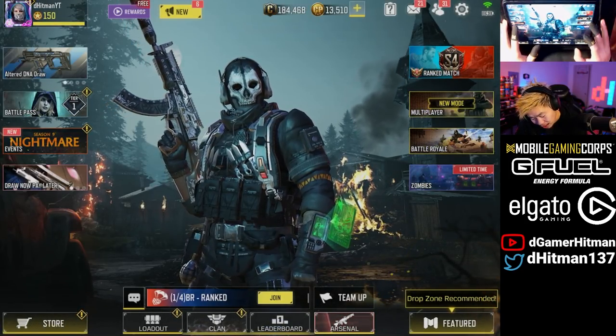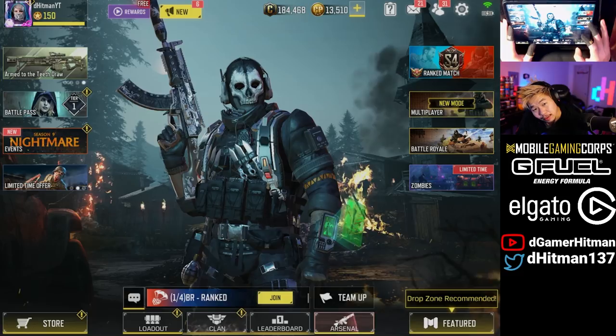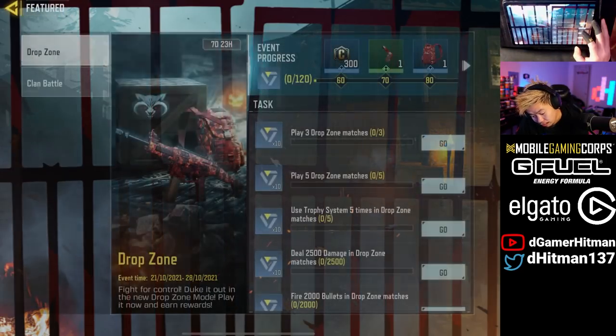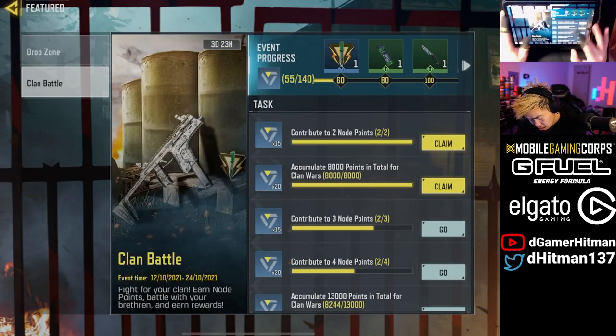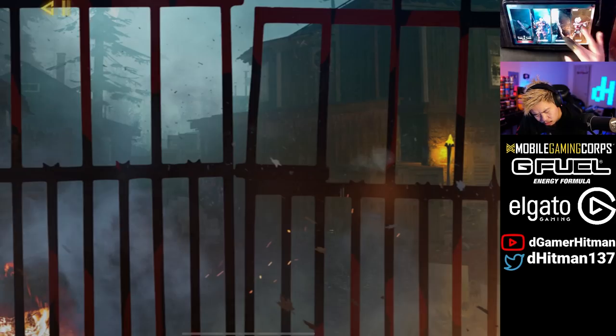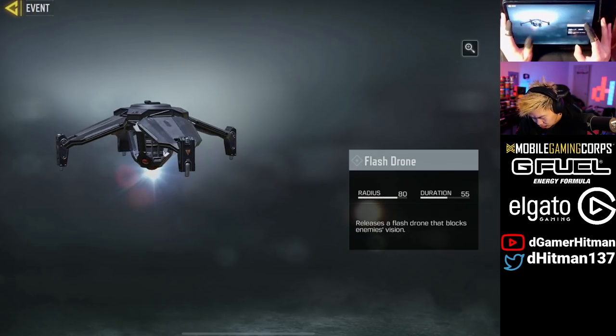There is a new event that we definitely want to check out real quick, and the new draws should be coming out tomorrow which I believe is gonna be a guns or one new nightmare trick-or-treat event coming out tomorrow. I thought it wasn't coming out today but unfortunately it's not. You can actually get — I thought there would be a rune skin here — and the clan wars may have reset, not 100% sure, but we can actually get the new flash drone.